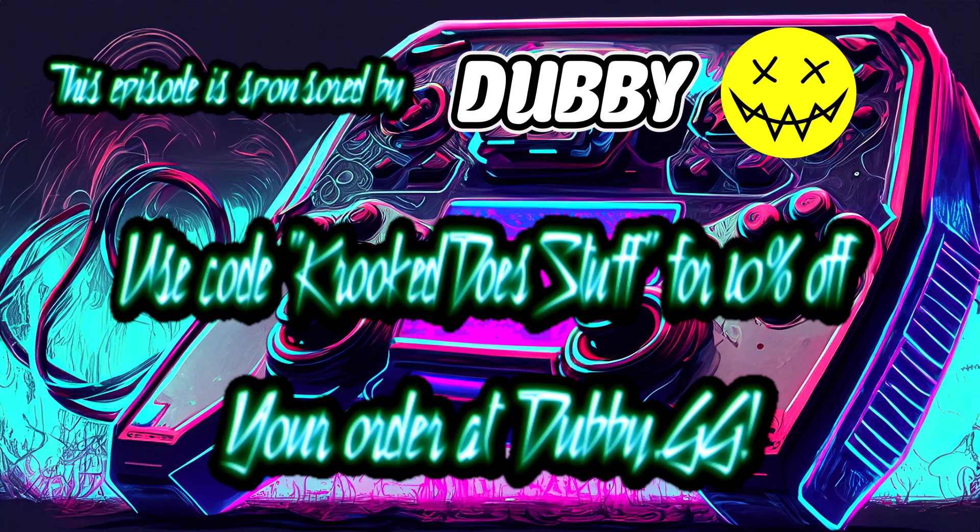This episode of Unscripted is sponsored by Dubby! Dubby is a no-jitter energy drink mix that doesn't have that energy drink taste, and it gives me the energy to do YouTube and Twitch. You can get 10% off your order at WGG with code CrookedDoesStuff. There's a link in the description down below. Thanks Dubby for sponsoring this episode, and here's Unscripted!